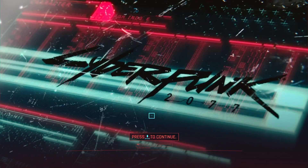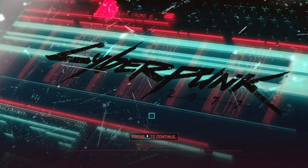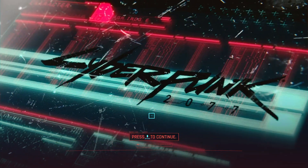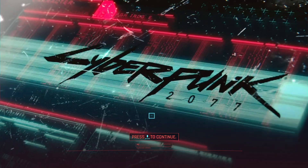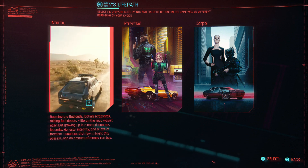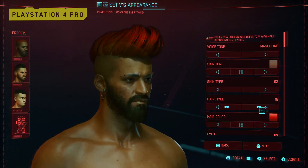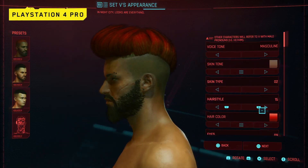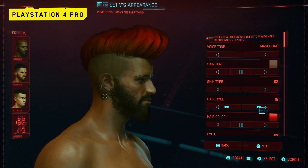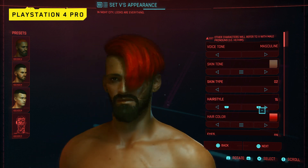With Cyberpunk 2077 launching on December 10th, we want to continue to give you a closer look at the game running on console. In this video, we're showing you footage from the very beginning of the game, following the Nomad life path, which is one of three you'll be able to pick from. The gameplay will start with PlayStation 4 Pro, and then will also show you PlayStation 5 footage thanks to the console's backwards compatibility.